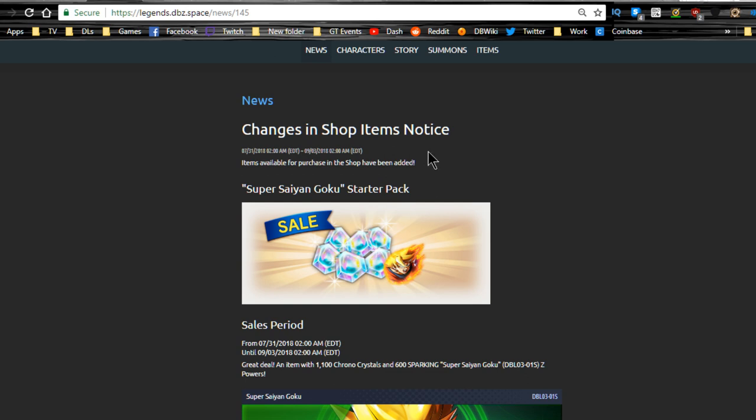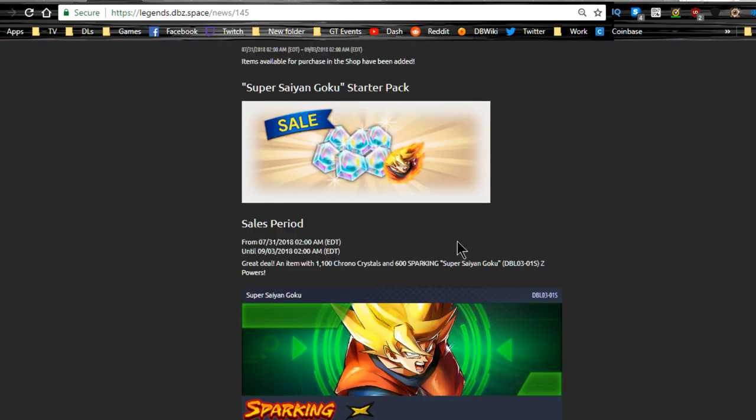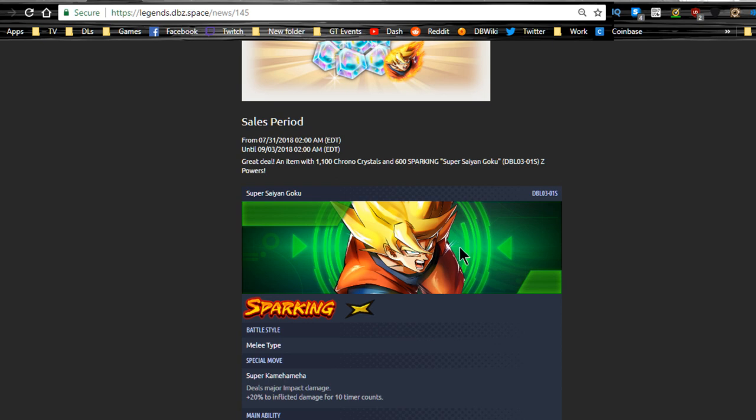You can also purchase Goku from the shop. Personally I'm not going to — because the third year anniversary of Bleach Brave Souls is live now and the third year anniversary of Dokkan already happened, I don't have the finances for another pack. But you can pick him up if you want. It looks like he's available until September 3rd, so you have the entire month of August.